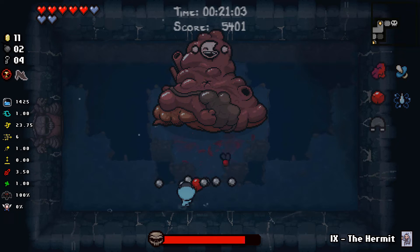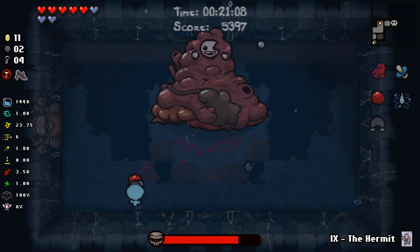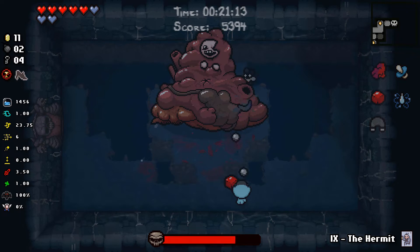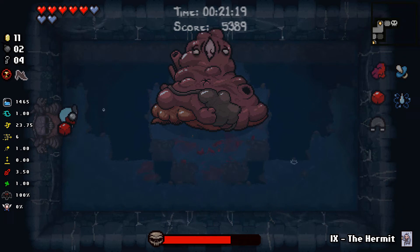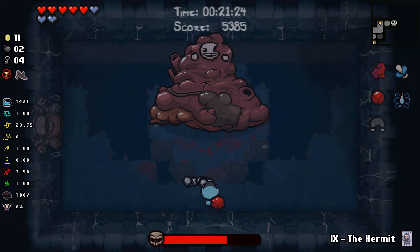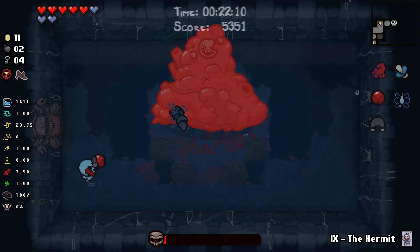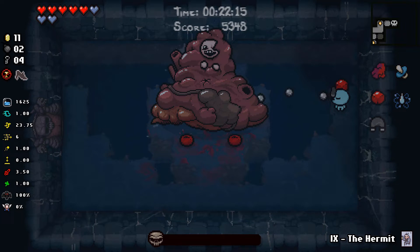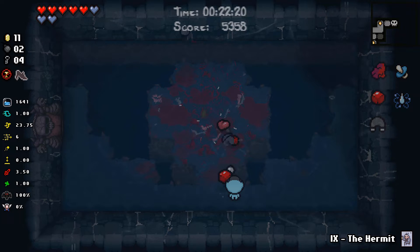Gertie's probably a good boss to show off Antigrav here, because one of the few instances where it probably doesn't matter is that Gertie physically can't move — he's stuck there. The wacky physics effects of the Antigrav are going to do nothing to Gertie. Gertie's about to go down, and holy shit am I happy. Look at all the health we have that is about to get spent on a devil deal.